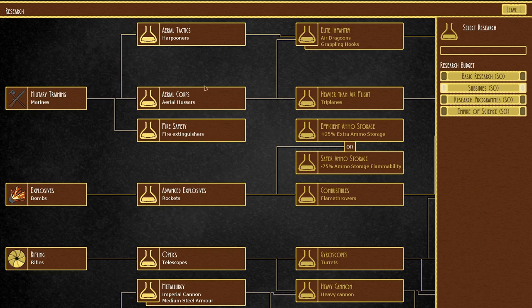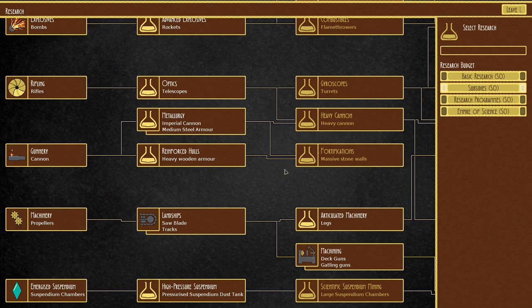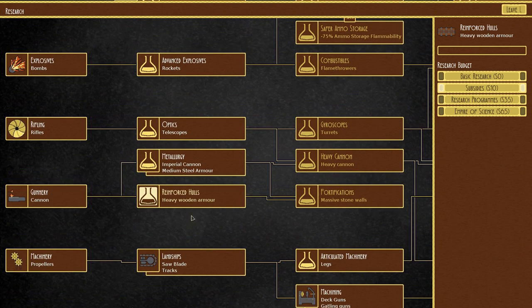This is what we've already got in research: aerial tactics, aerial core, fire safety, explosives, advanced explosives, rifling, optics, gunnery machinery. Where would I find flak cannons? Pressurized suspendium dust, a bit of land ships. Let's go with wooden halls first. If we want to be fast then we're gonna have to spend more money, I guess. Maybe it's a little early to be going that hard.